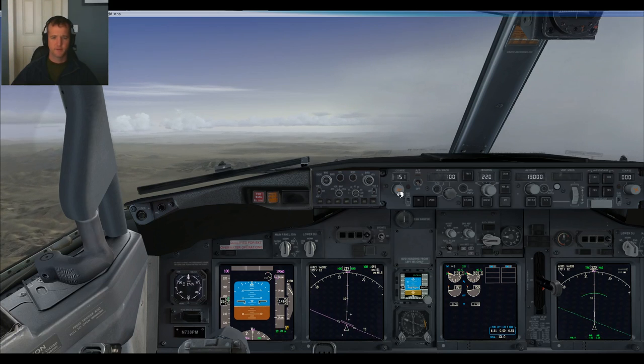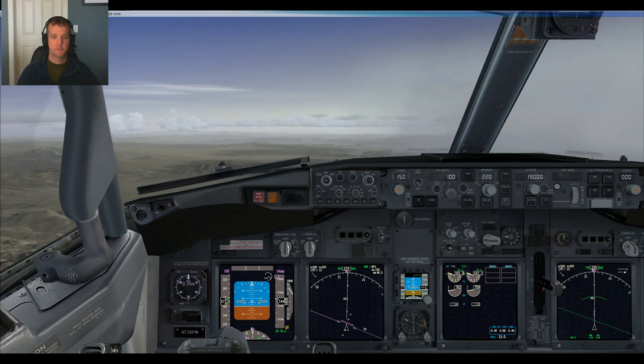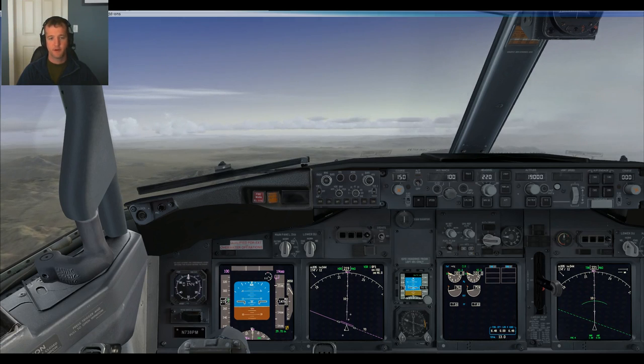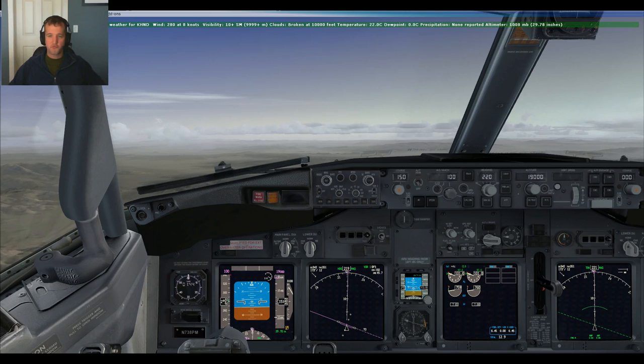Reasonably sure the anti-ice would be a good idea at this point. We're also reasonably sure that FSX doesn't care about icing, so we'll leave it off. Hands off — airplane's trimmed out right now at 280 knots, climbing at 2,800 feet per minute. We're on a heading, waiting for a turn to Goffs or to intercept that leg.